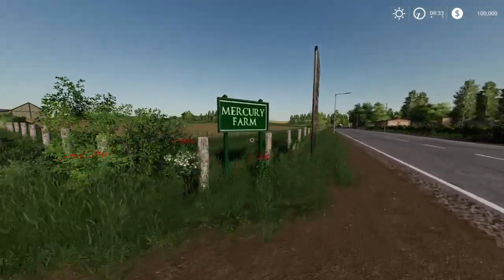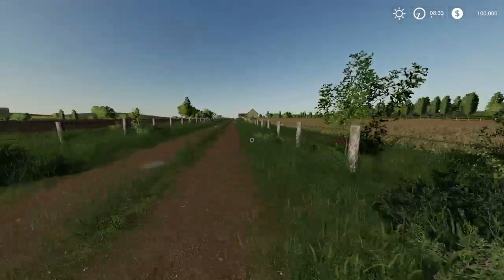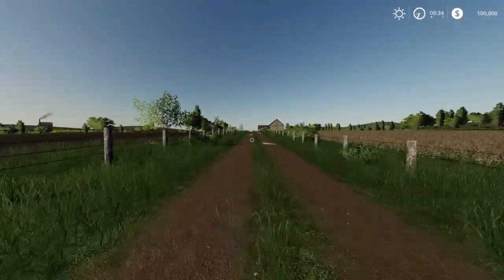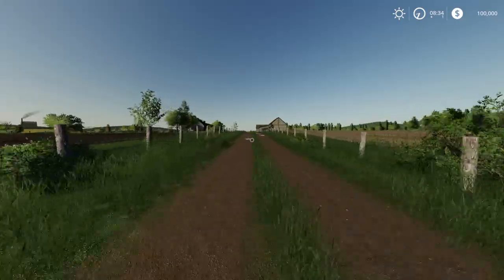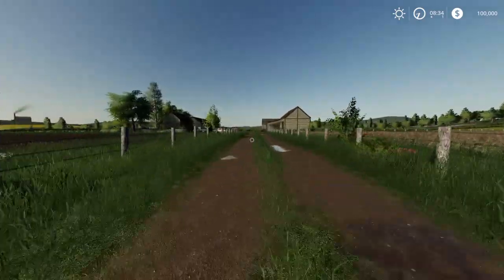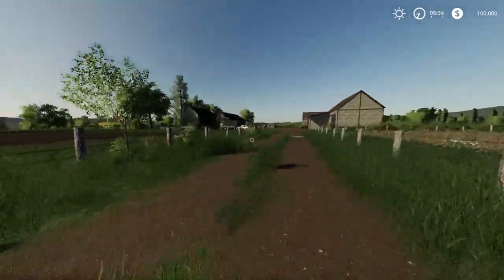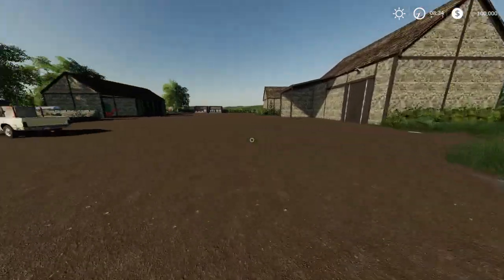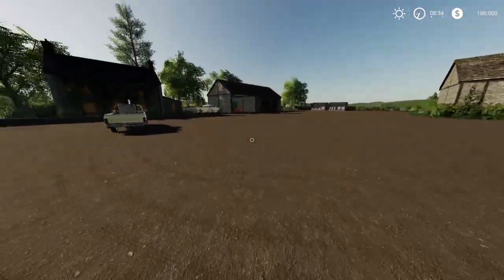I think we're here at the first entrance and this is the driveway. This should be the main property up here, so we're going to just run up the driveway and see what we have here. Looks like we've got a couple fields on both sides, although I don't think we own either one of these. But here is the main farm.